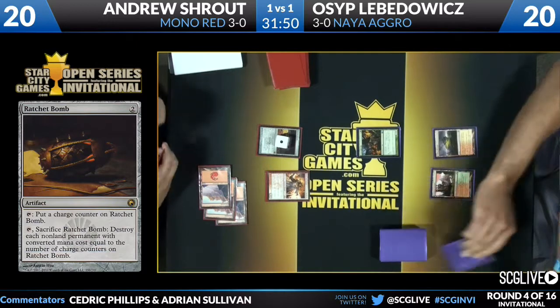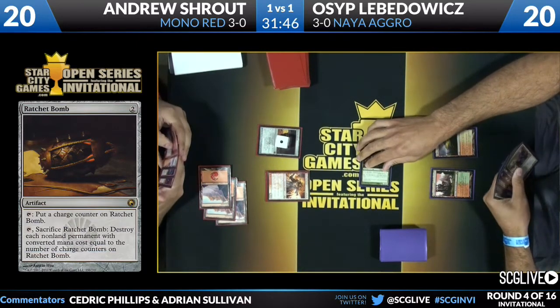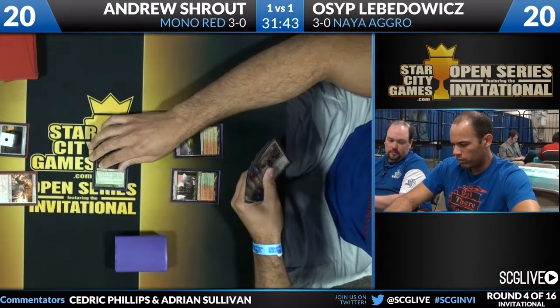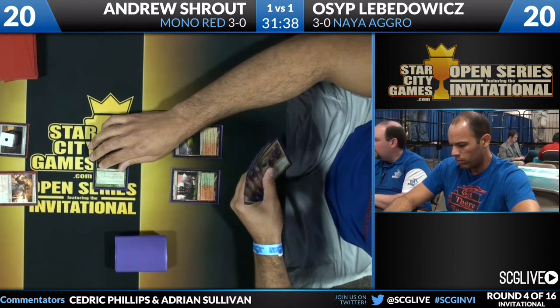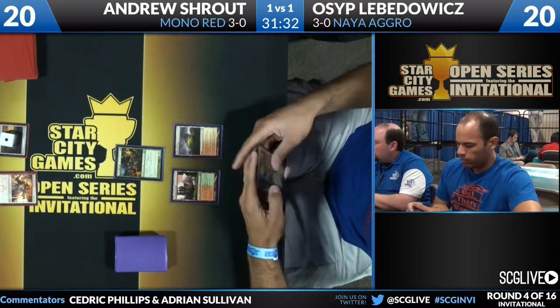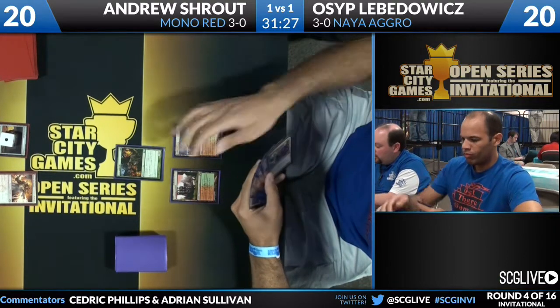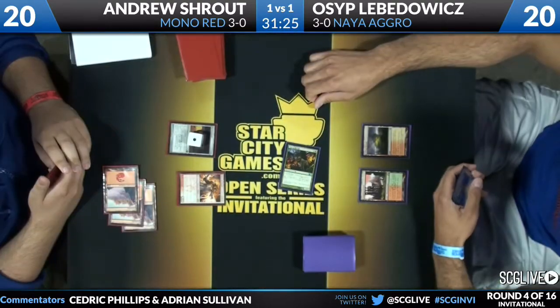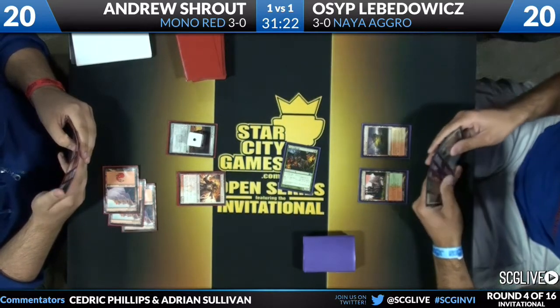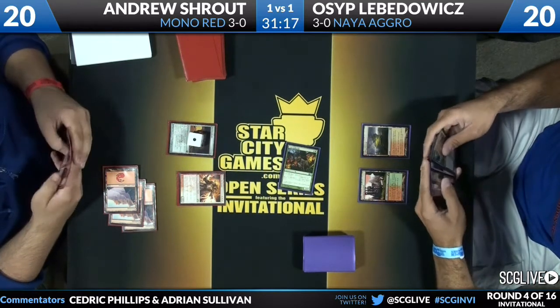Here's the first one from Shroud: it's going to be Boros Reckoner. You see the Boar in play for Levodovic — it's a 3/3 so he's cleared for takeoff. Interesting question here on whether he blocks or not. Andrew has to decide whether he's in a beatdown situation or not. Both of these decks are aggressive, either one has the ability to take that role. Andrew has to look at his hand and decide: is this a race? Do I want to be racing? Do I want to block?